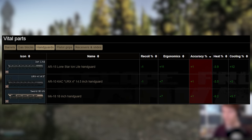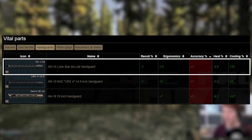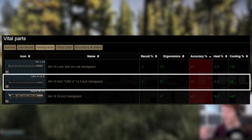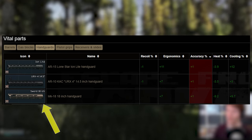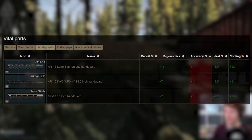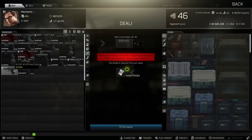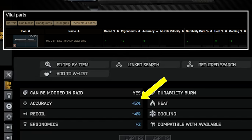There are 3 handguards that give accuracy — the AR-15 Lone Star Iron Light, and the AR-10 Knight's Armament URX 14.5 inch handguards, for 1% each. The Mark 18 handguard counts too, but you can only attach it to the Mark 18, so it's a bit pointless to include. There's one more that is super random: a specific USP pistol slide that gives 5% accuracy too — weird, but I found it funny that it was included.